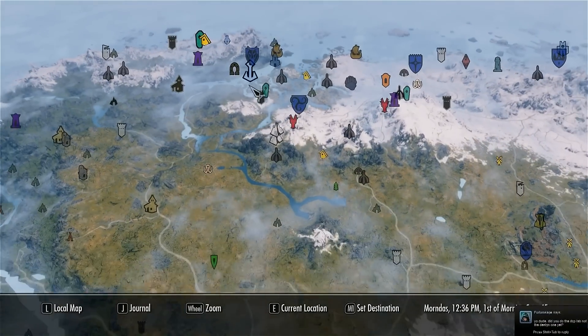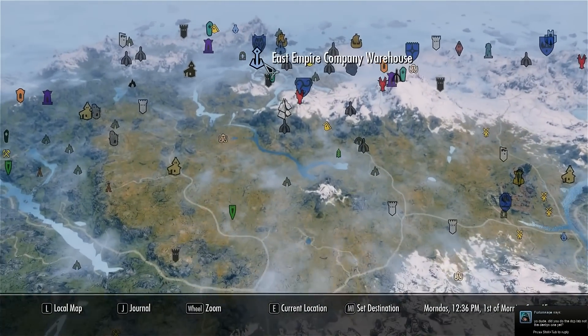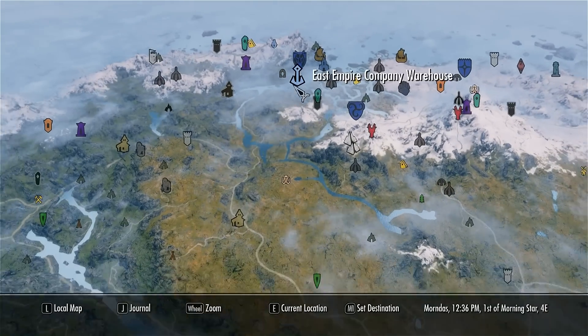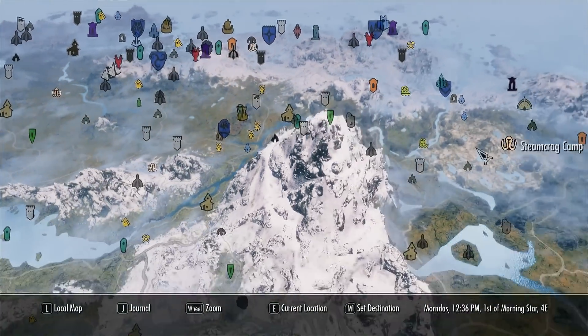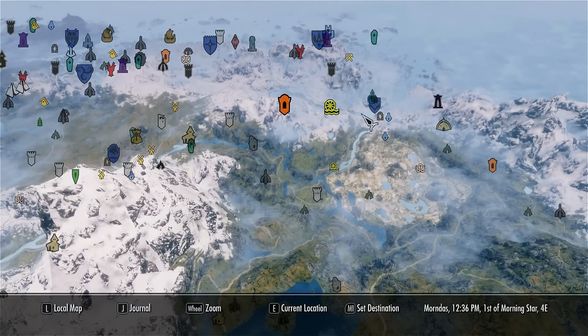I'm not going to go through all of them — the seed stones are in a turquoise-ish color, and the mines I think I already said are in yellow, the warehouses and the East Empire Company are in light blue. But overall it gives them a much cleaner look and you can really identify all the things very easily.